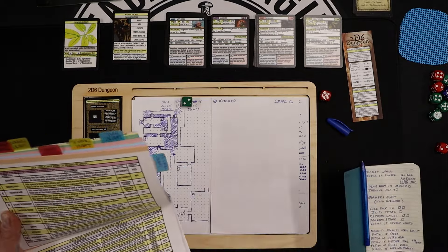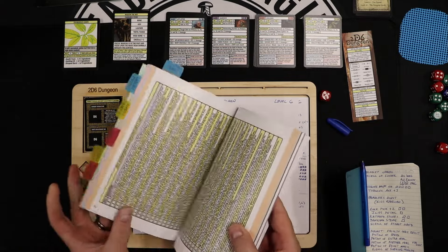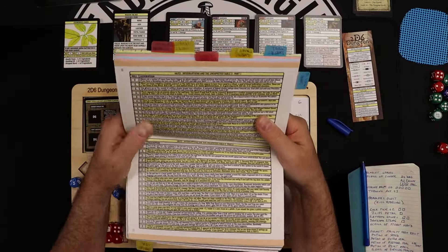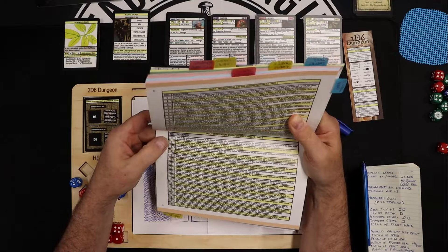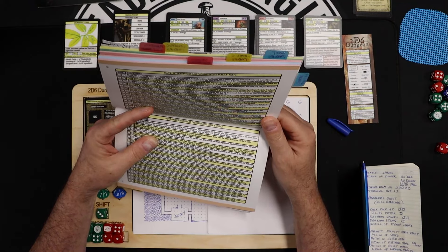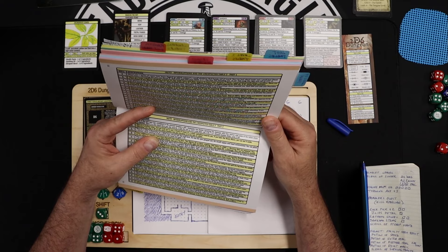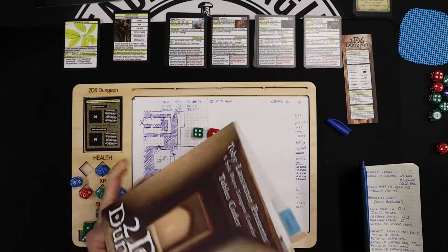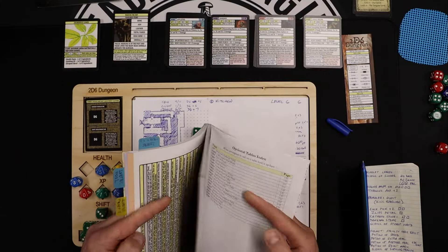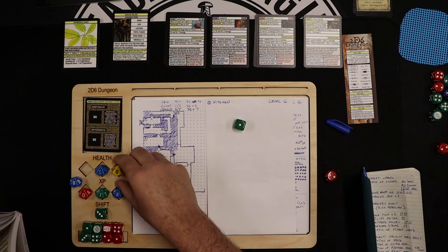Roll on IAUT3 — that's an interrupt. IAUT3 is on page 64. Rolling 2d6, green is high — that's a 4-1. Part of the wall has crumbled to the ground forming a pile; someone has begun repairing it with lime mortar. There's a T-chest here you can search, but roll a d6 — on a one or two stones tumble down and you lose two HP. Rolling the d6... I lose two HP, so I'm down to 56.